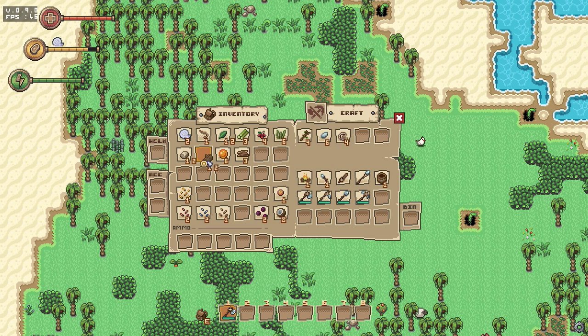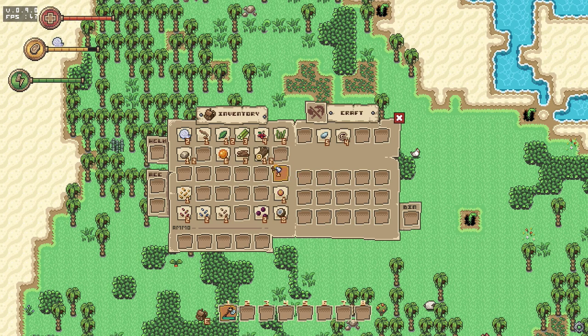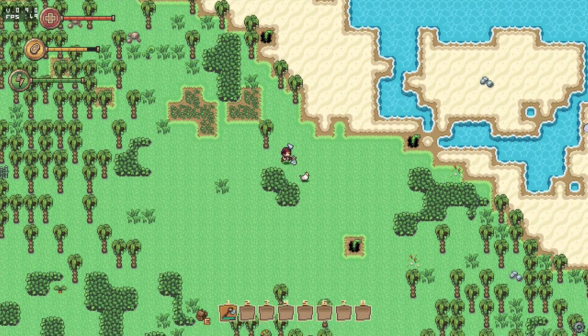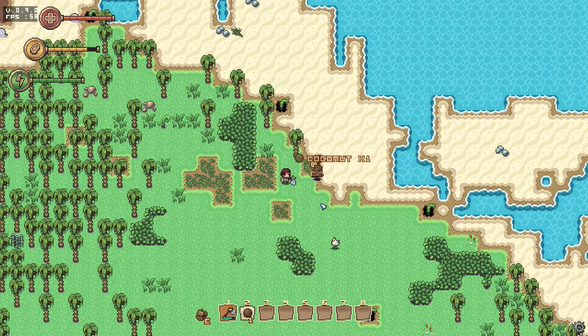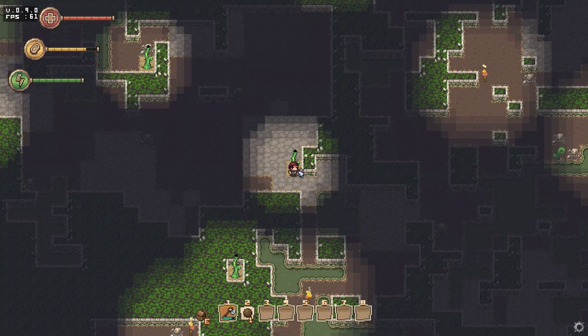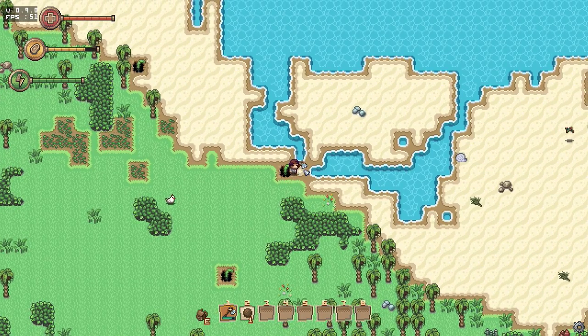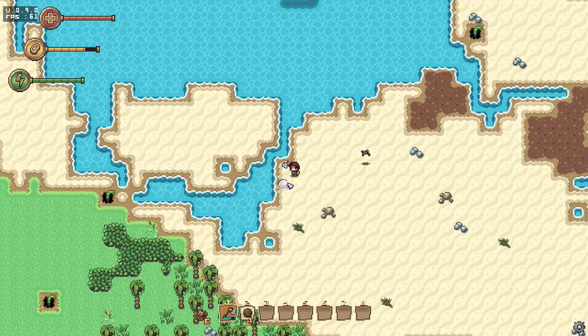I'm going to take the axe and get more logs because you will need a lot. Every time you cut a tree down you can get leaves, logs, and other things like coconuts. Let me just save — there is a bug where occasionally when you go underground the game can crash. Saving is pretty neat: it just stalls for a second and then it's saved. If you right-click one of those spots you can go underground. Now there's an enemy so I'm going straight back up. There are multiple layers down.